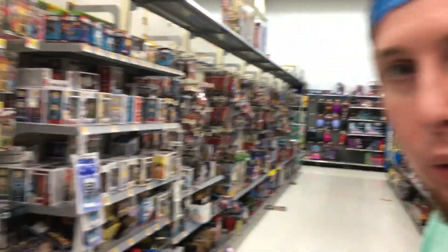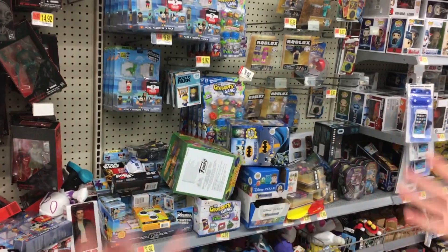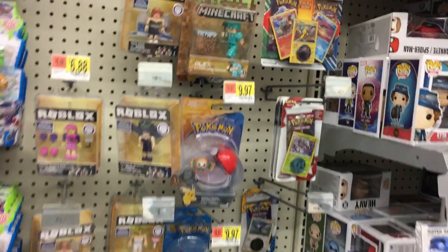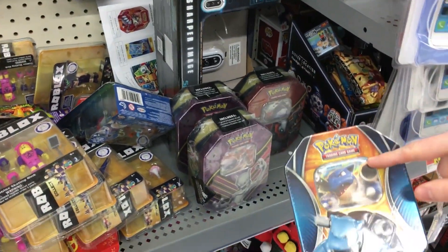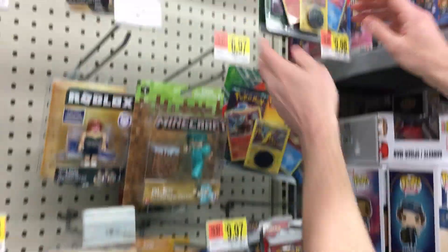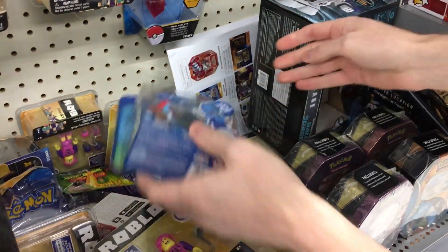Alright guys, we are here in the toy section at Walmart and it is a huge mess. Much to my surprise, it's very well stocked for being very close to Christmas — or just after Christmas at least. They have some of the tins right here: we got the Mewtwo EX, the Blastoise tin which we opened last week and had two ultra rare pulls from. We need to find some booster packs that are hidden or out of place — those are the ones we want.